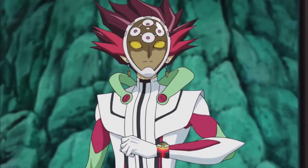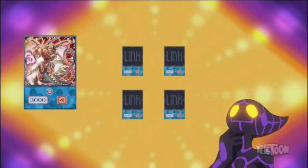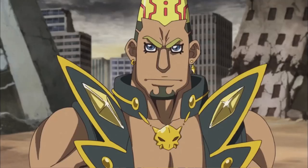By banishing Link Protection along with Topologic Bomber Dragon, you can't attack me unless you have at least the same number of link monsters as Topologic has links. Topologic's Link 4, so Gore needs four link monsters to attack.